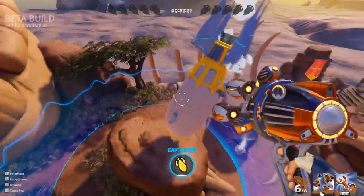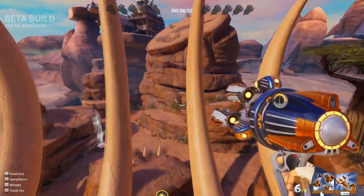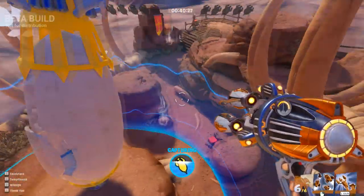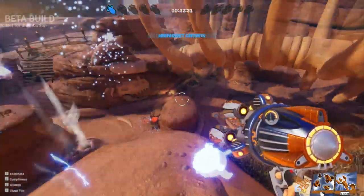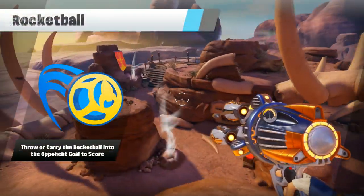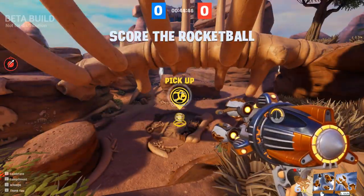Right there I was actually able to triple jump — one, two, three — so you get three jumps which is pretty crazy. It looks like this is going to be kind of like king of the hill on Halo, or I think there's territories in Call of Duty. Throw or carry the rocket ball into the opponent's goal — cool.